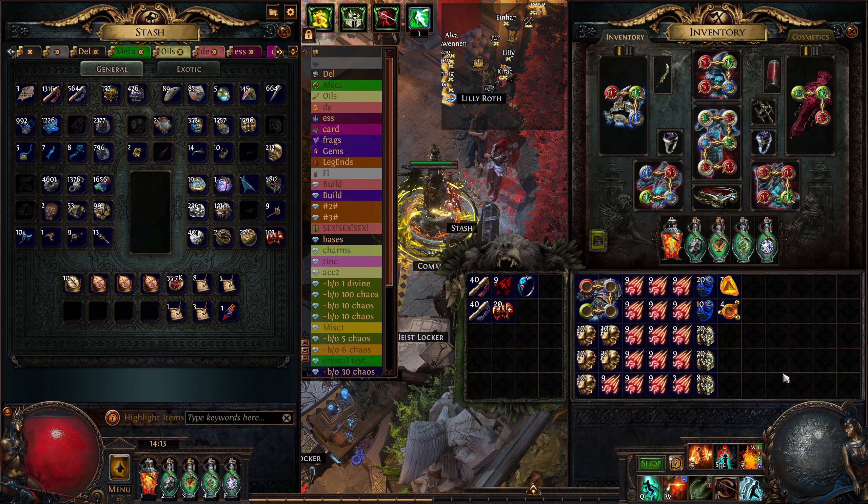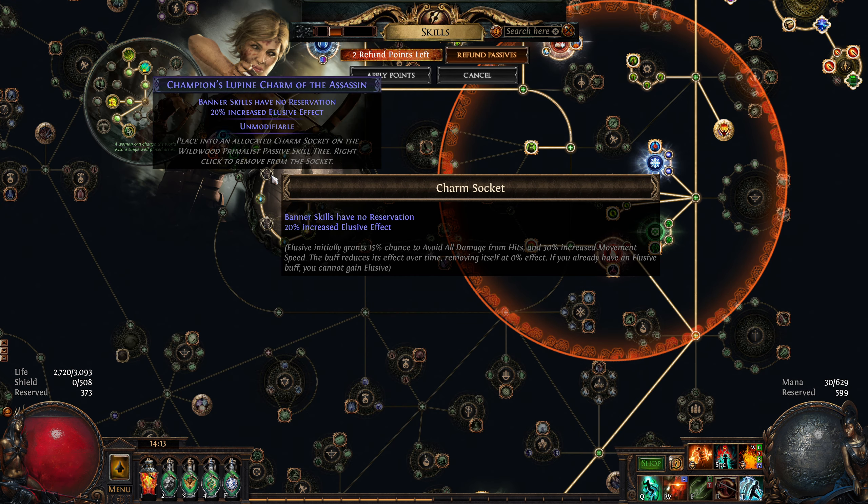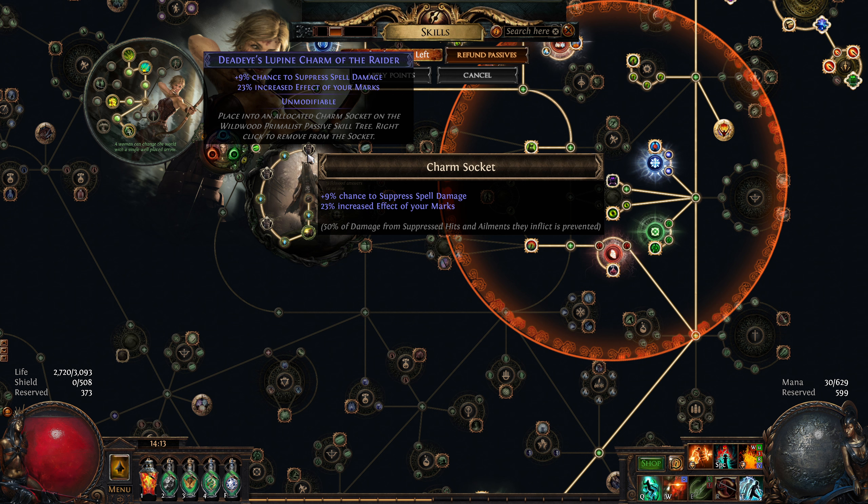Alright, hello - new video, just going to do some crafting and continue this build. I'm using a banner charm now, this one with elusive.